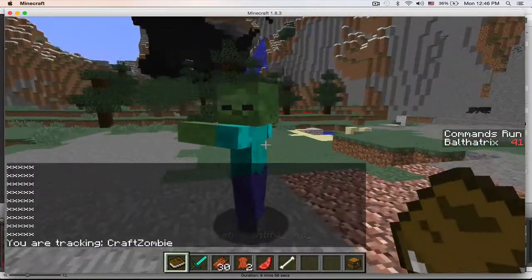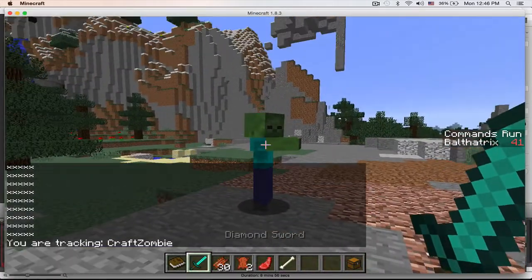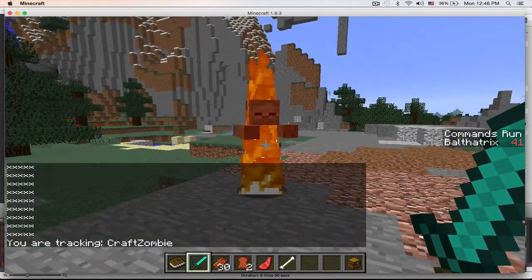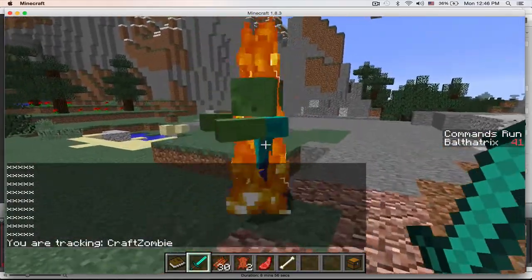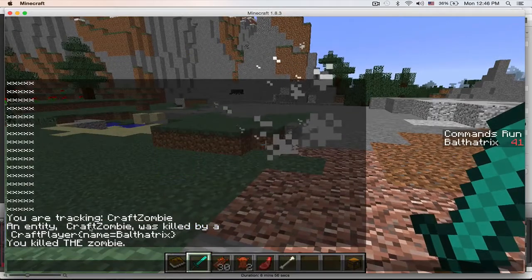Let me just run my test. What my test does is it summons a zombie that I'm actually tracking, so that's why you see that debug message. So if I kill it, then it says an entity CraftZombie was killed by a CraftPlayer with the name Balthatrix, and just sends me this debug output message: 'you killed the zombie,' which is the zombie that I was tracking.